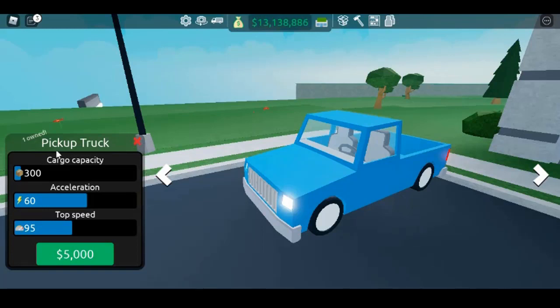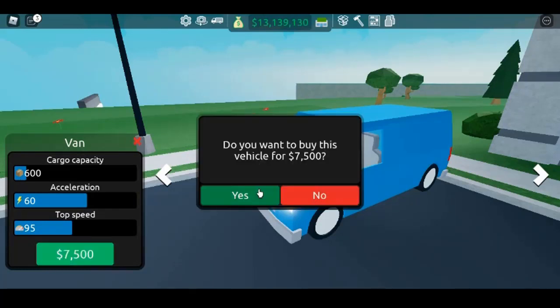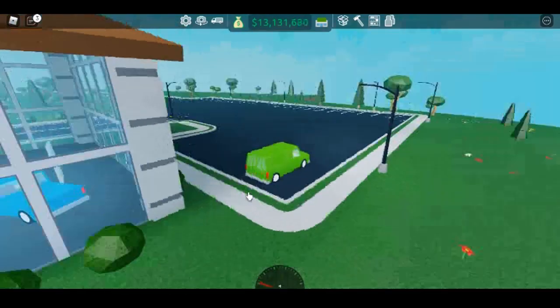The starter pickup truck you begin with has a capacity of 300 units, and this is why we need a bigger vehicle, which has a capacity of 6,000 and costs 60,000 in-game money. Each item has its own unit size that is used to measure capacity.